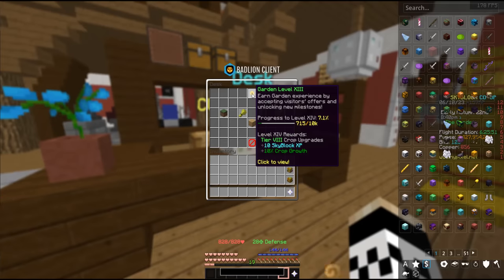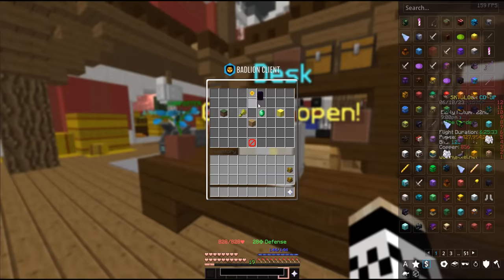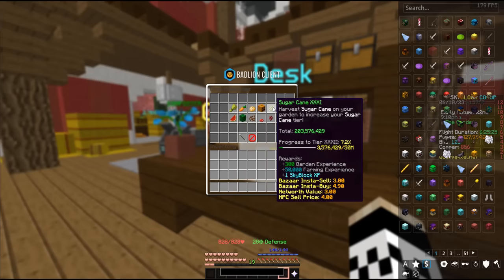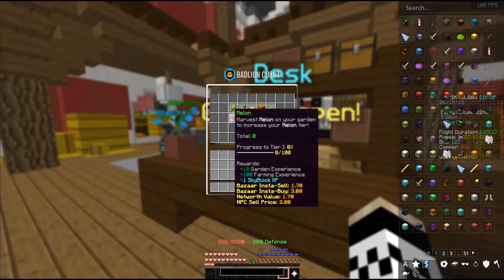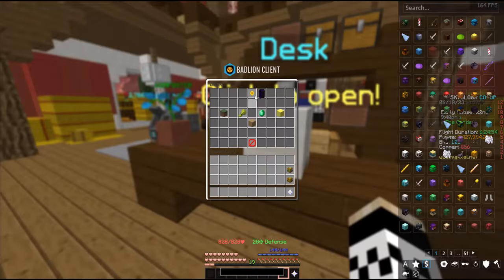It's 10k XP to level 14, and then another 10k to level 15, so about 20k XP away. It actually shouldn't be that bad because if we check our garden milestones and crop milestones, we've made decent progress across the board — wheat, carrot, potato, pumpkin, sugar cane, netherwort, mushrooms, cocoa beans, and cactus — except we left melons. We have zero melons collected, so we're going to put full focus on melons this episode and tier it up as much as possible. If we tend to all visitors while tackling these melon milestones, we should make it to garden 15 pretty quickly.